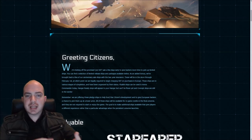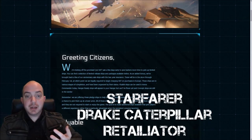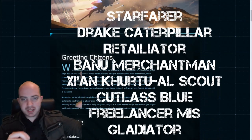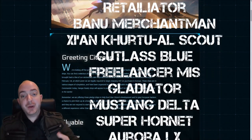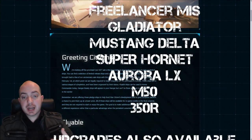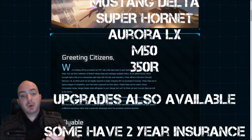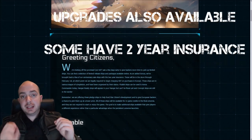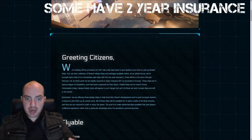The ships available in this limited sale include: the Starfarer, the Drake Caterpillar, the Retaliator, the Banu Merchantman, the Red Scout ship, the Cutlass Blue, the Freelancer MIS, the Gladiator, the Mustang Delta, the Super Hornet, the Aurora LX, the M50, and the 350R. CCUs and upgrades are also available in the store.